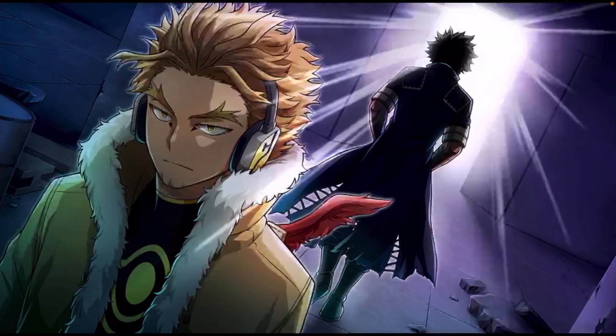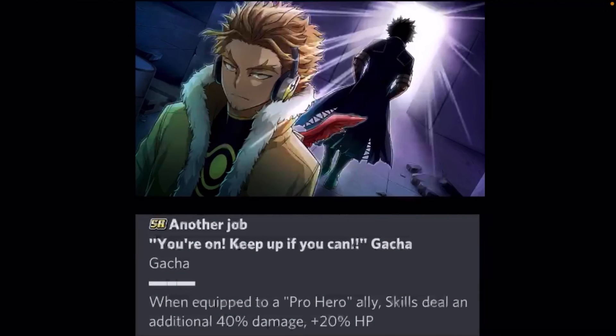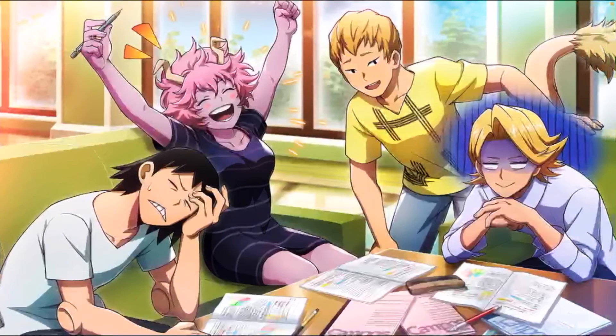Here's the second support memory — it's an SR, but the art is beautiful and it should be a UR honestly. This is from one of the first few episodes of My Hero Season 5. This SR is called Another Job and it's on the banner. When equipped to a pro hero ally, skills deal an additional 40% damage and you also get plus 20% HP. If you have this on a pro hero you're going to do a lot of damage. I'd equip it on my Endeavor because his AOE attacks don't really do that much damage — with this he's going to hit some crazy damage.